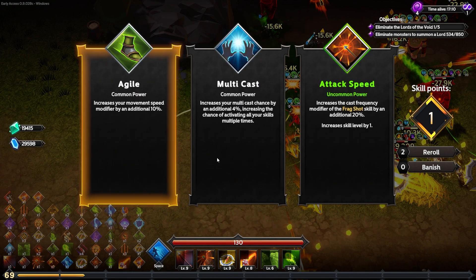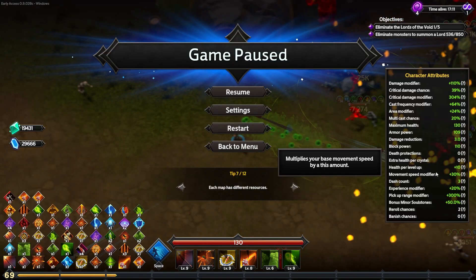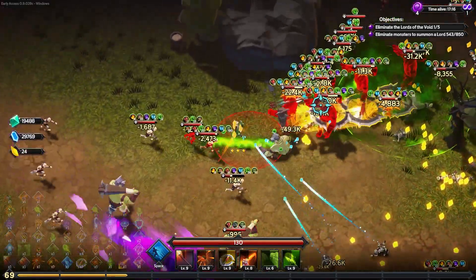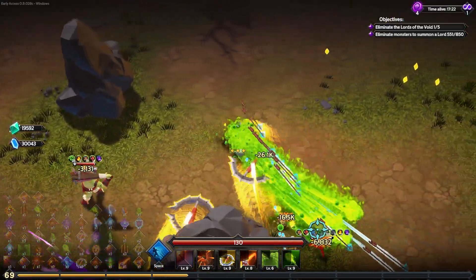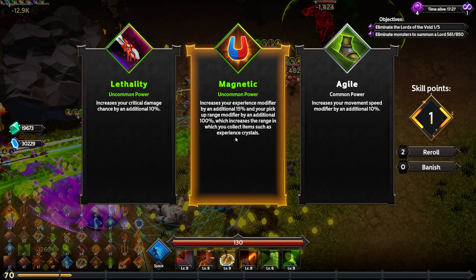I'm going to pass up on the cast frequency to the frag shot and take an extra 10% movement speed — gets us back up to 30% movement speed. I think I was at 35% at one point so we're almost back. So we can zoom. If we get a ton of movement speed we can then start taking those small Leviathan upgrades again to get huge damage increases.